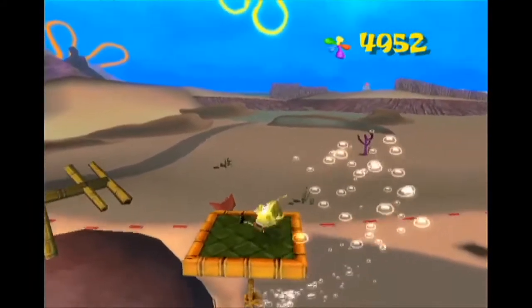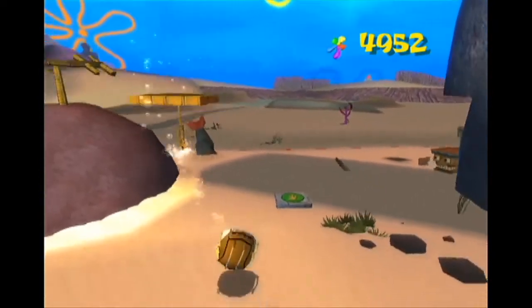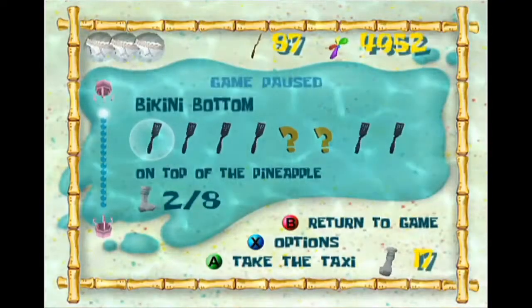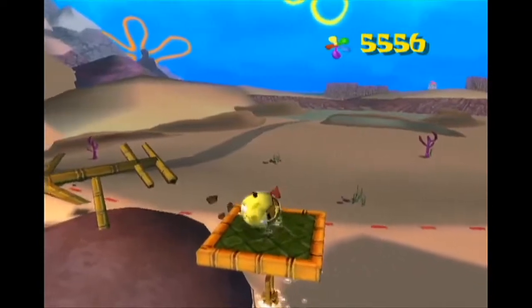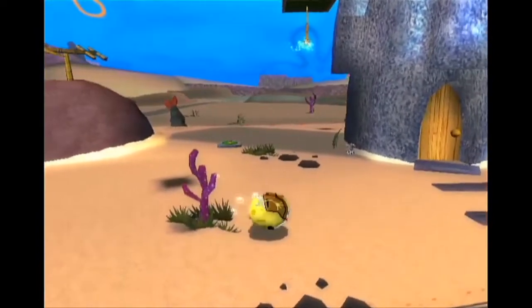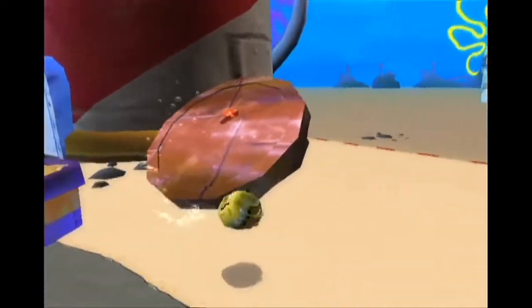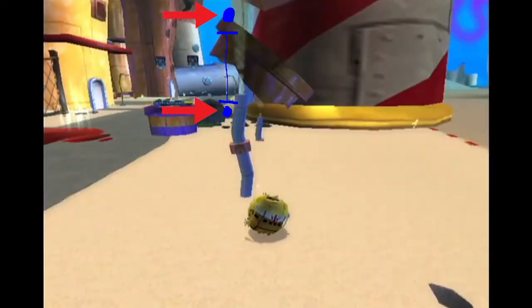The sponge ball is important because it can actually store your transformation position on a platform, and give you control over what displacement you end up getting. When you transform into the sponge ball, your initial position gets saved at the exact location the transformation finishes. You can then wait for the platform to move, and once you pop out the game will try to update your position to match the new position of the platform. For example, here in the hub the platform moved up and to the right since we transformed, so when we pop out we will also move up and to the right. Here in downtown, the platform moved up as well as tilting up, so the point we transformed at moved from down here to up here, so we will be displaced up that amount of height.